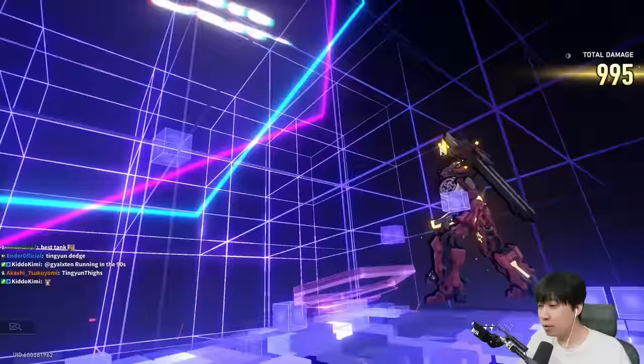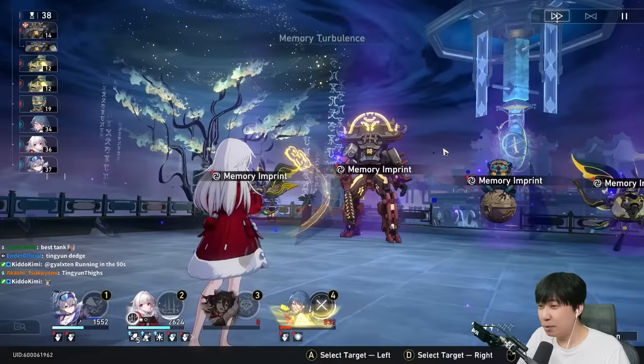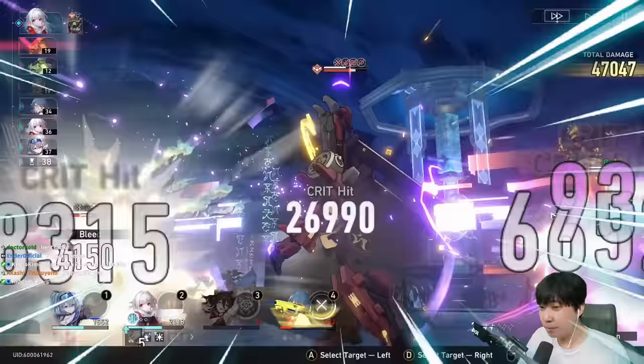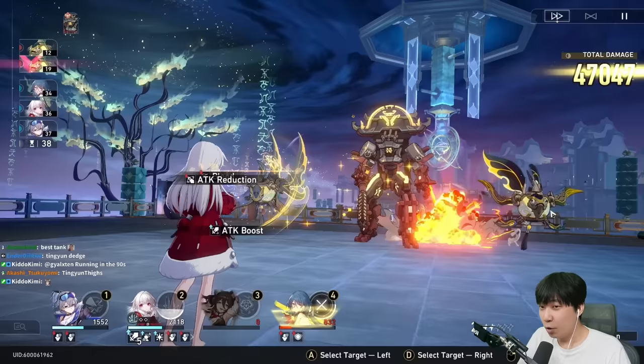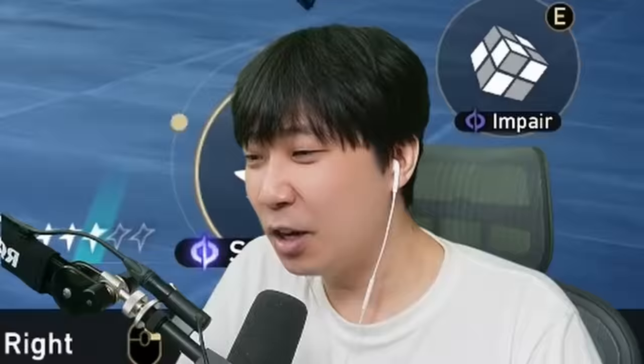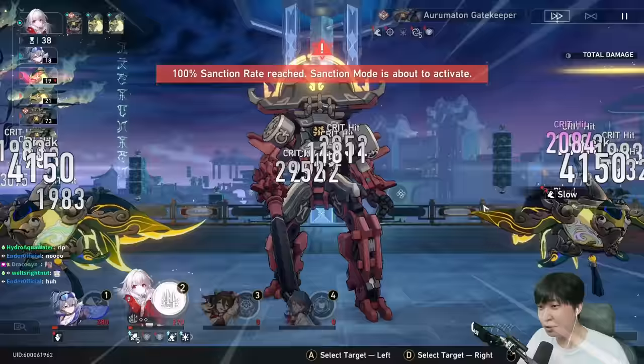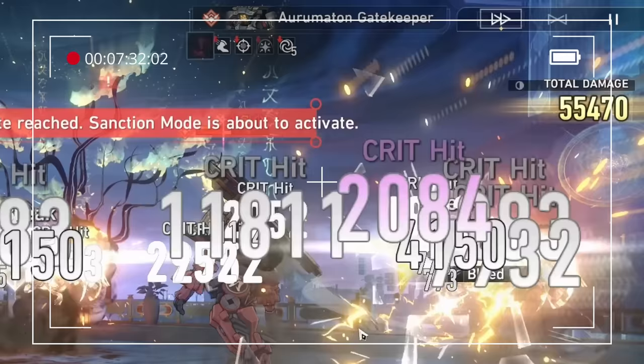She got CC'd for the defense break — we're just here to see the practical damage. 47k! She got CC'd — wait, how did she break herself out of that? She got attacked, and there's also a 35% chance for her to cleanse herself, so that worked. There are a lot of marks in there — that's big.